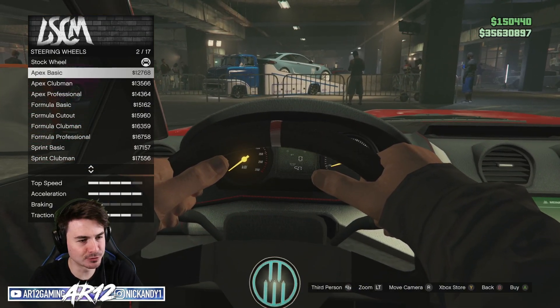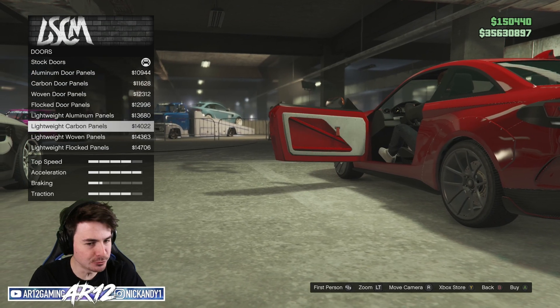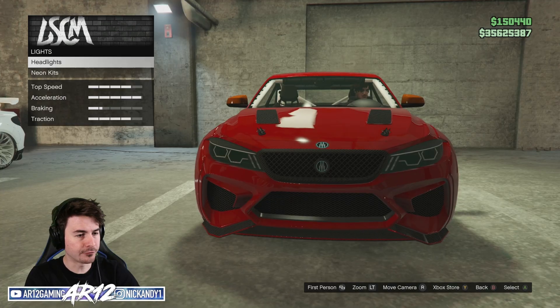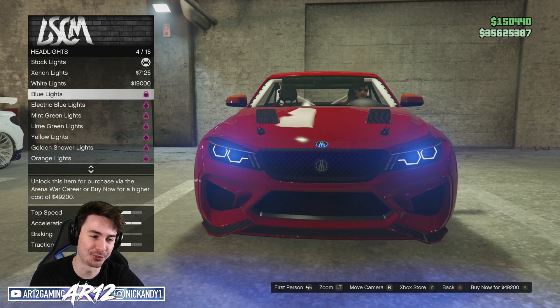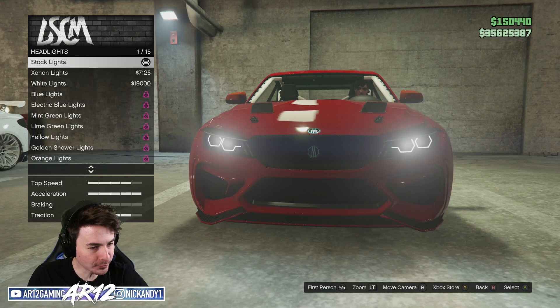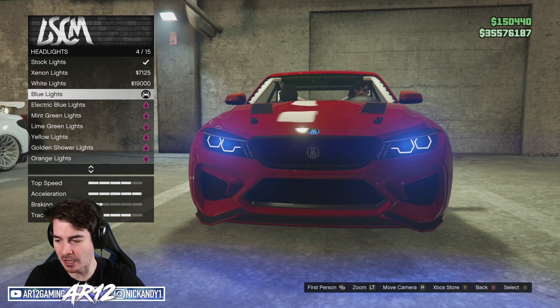After that we've got some good old fashioned interior customization. Doors — you can change all of your door panels. Those are cool, but unfortunately all of these are locked. Never mind, I just spent $49,000 on them — well, we now have blue headlights. I hope you like it.